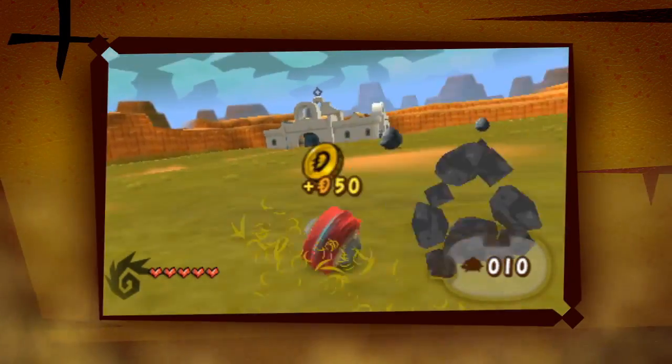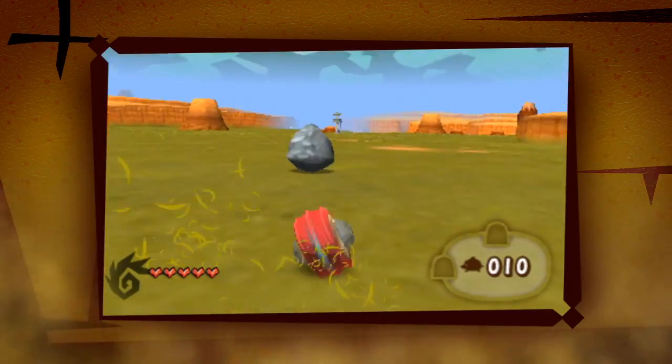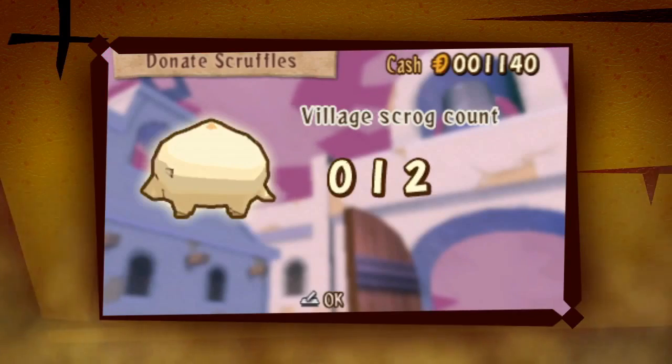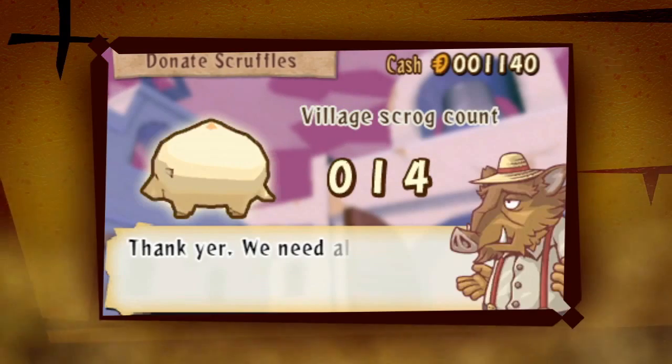Now to a greenhorn the desert may look all flat and dusty, but a true reindeer knows there's useful stuff to be found out among the rocks and cacti. Grab all the scruffles you can and turn them into the village mayor to build up the herd of scroggs.